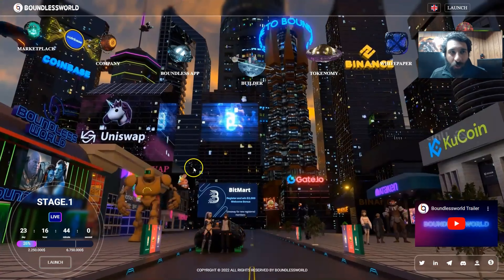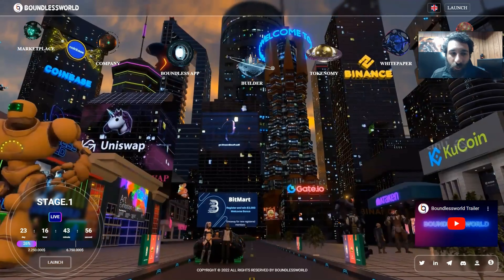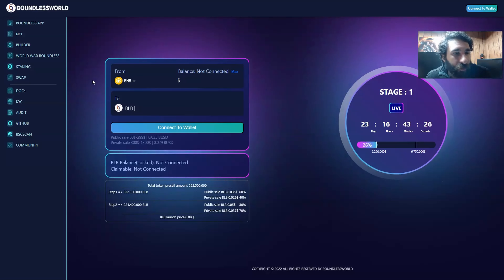Let's jump into each part of this awesome ecosystem that is Boundless World. Taking a look at the ecosystem, we can see a lot of awesome things right here: the app, the NFT, the builder, the staking, the swap, the docs, KYC, Audit, GitHub, BSC Scan, and Community. If we click on the various ones, we can check them out right here.